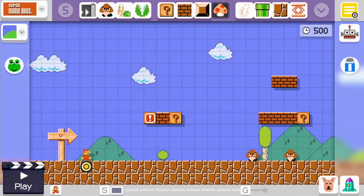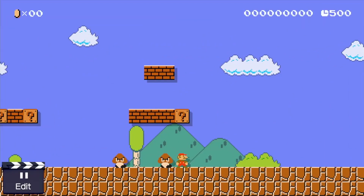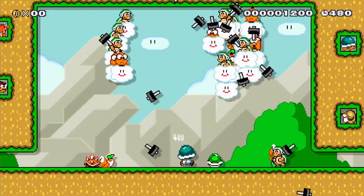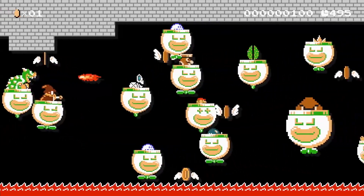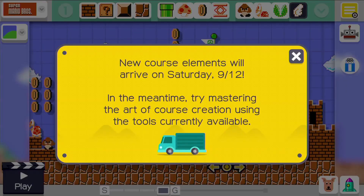Super Mario Maker does something very interesting by giving players a look behind the curtain of this immensely popular franchise. Seeing the inner workings makes you realize how challenging making a great — or even a playable — game can be. With so many established enemies and power-ups in the Mario universe, there is a huge assortment of building blocks at your fingertips, though a fair amount is held back at first, likely to help ease new players into the game.